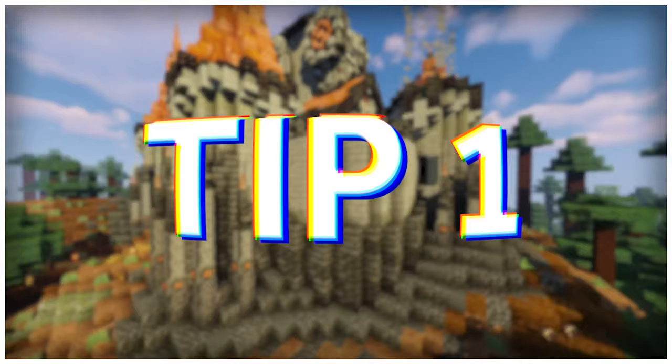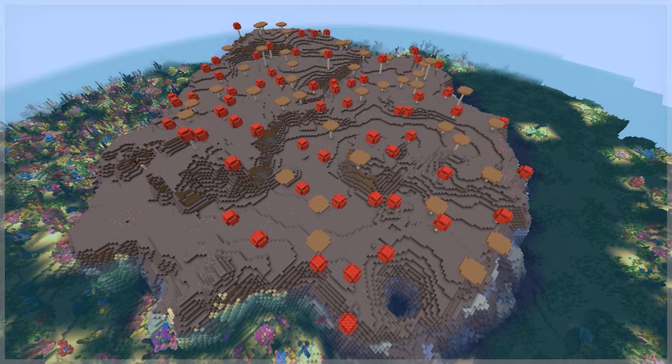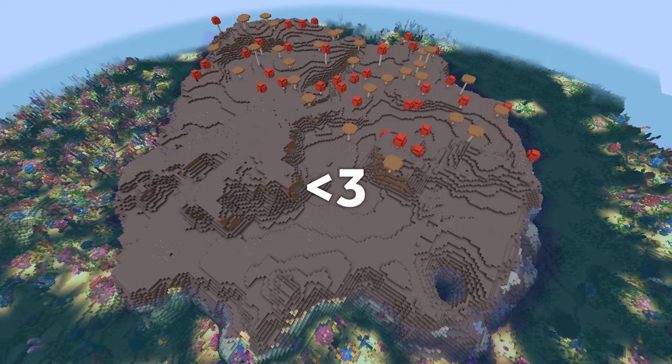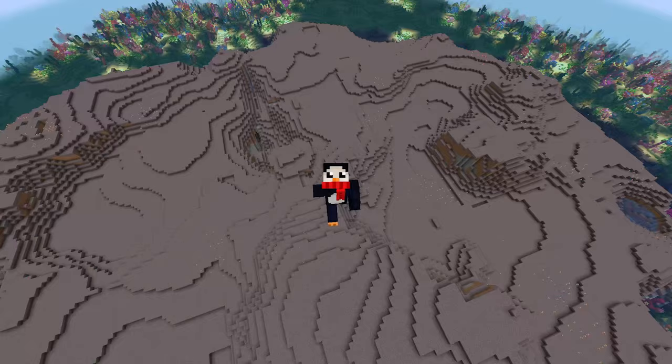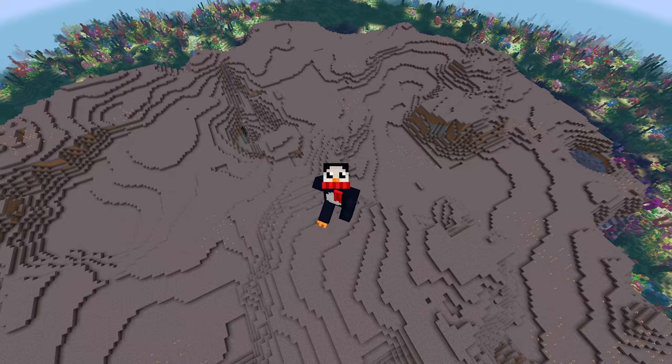Okay, this one is easily the most important, and for once I'm gonna be nice to you guys and your attention spans and just say it right away. In my opinion, the best kind of build style for megabases is not one huge structure, but rather many smaller structures all coming together. This is always a little bit hard to explain, so let me give you an example.